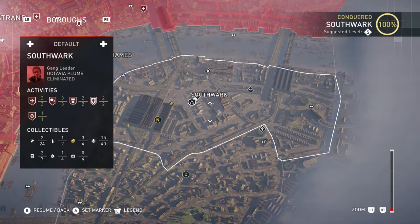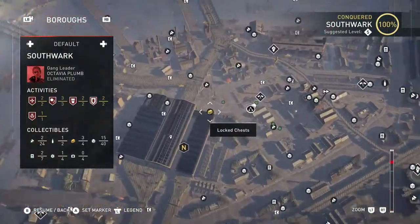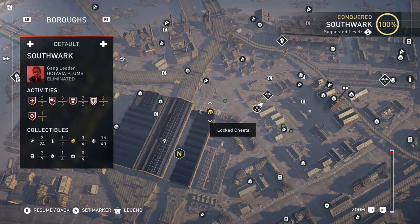Hey, welcome everyone. Today I'll be showing you how to find the Lord Pearson's Cane Sword in Assassin's Creed Syndicate. This weapon is found in a locked chest in the Southwark area. You'll need to go to the train station, which is a tad west of the middle. For those having any trouble finding the chest, I'll have my character show you the way from the northern entrance of the station.